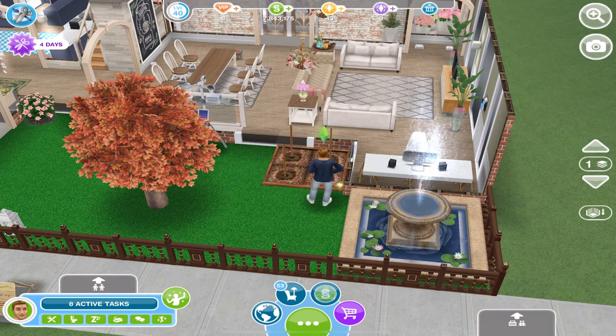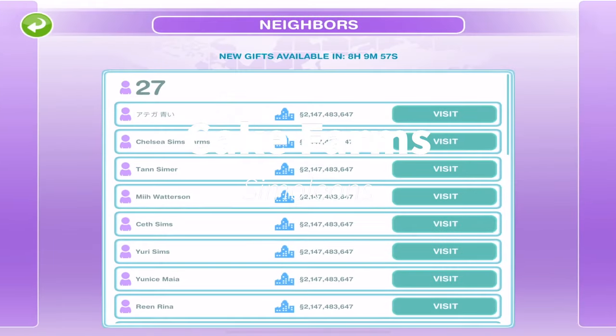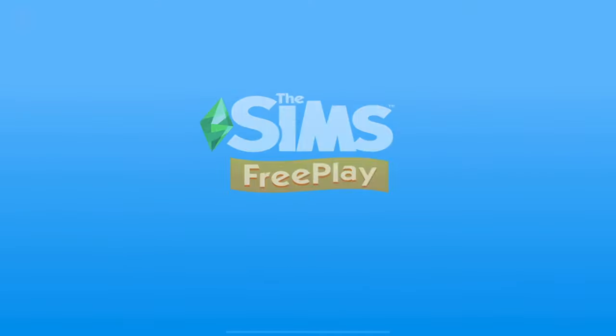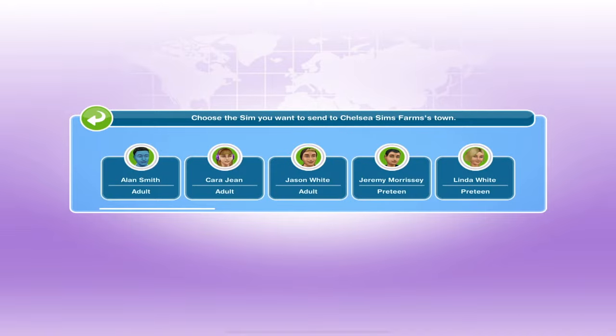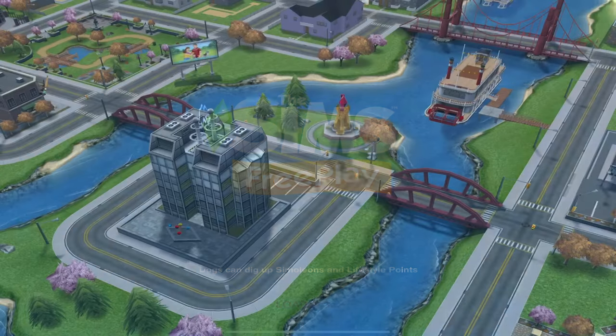You can also spend five life points to speed up the four hours to spin it again, but I really don't recommend doing that as it can be a waste. This next method is my personal favorite and is how I earn millions of simoleons every time - that is through cake farms. This method does require you to have Facebook and friends who have cake farms. My favorite cake farm is from Chelsea Sims Farms, which has five amazing cake farms.